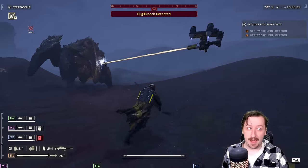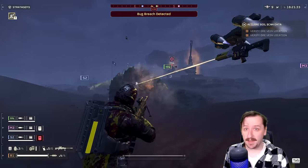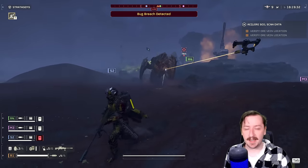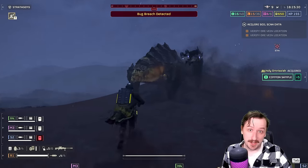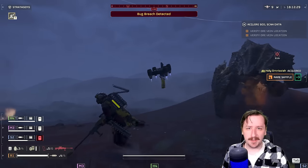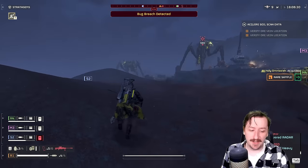The backpacks work really well with the Anti-Material Rifle since you don't need a dedicated backpack for it, unlike the Auto Cannon or Recoiless Rifle. If you want to play support, the Ammo Backpack is pretty good. The Shield Backpack keeps you a little bit safer and can be useful if Chargers are really giving you issues.